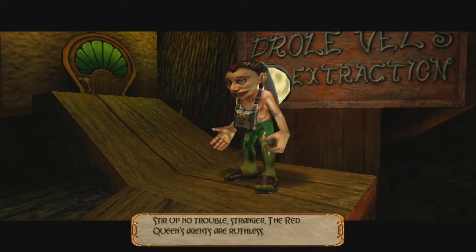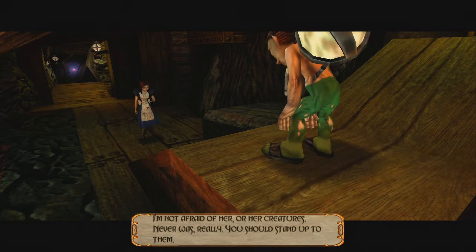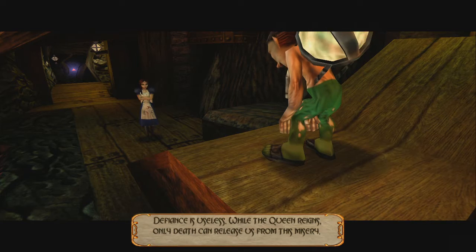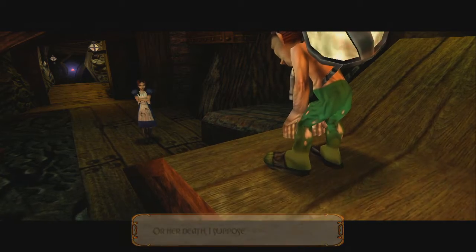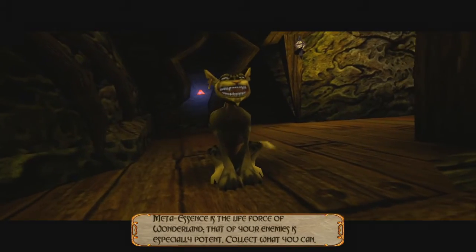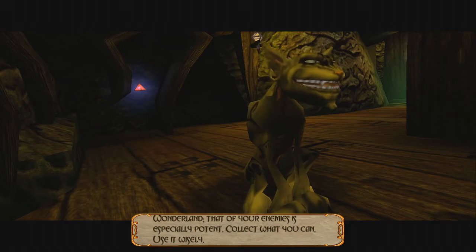'Steer clear of trouble, stranger. The Red Queen's agents are ruthless.' I'm not afraid of her or her creatures — you should stand up to them. 'Defiance is useless. While the Queen reigns, only death can release us from this misery. Or her death, I suppose. Meta Essence is the life force of Wonderland. That of your enemies is especially potent. Collect what you can. Use it wisely.' Alright, Mr. Cat, I will do that.